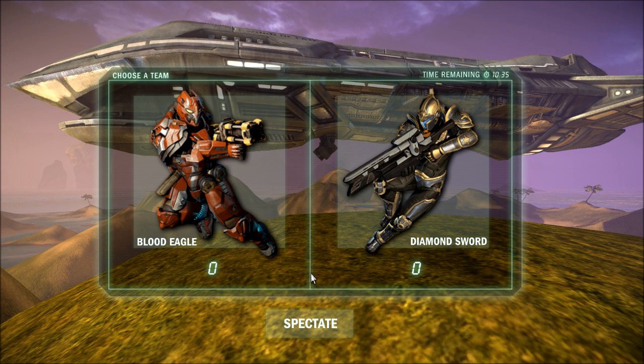On the screen, you see Blood Eagle and Diamond Sword. These are the two tribes that you will most likely see in every type of game mode. They are the warring factions — the Blood Eagles and the Diamond Sword.